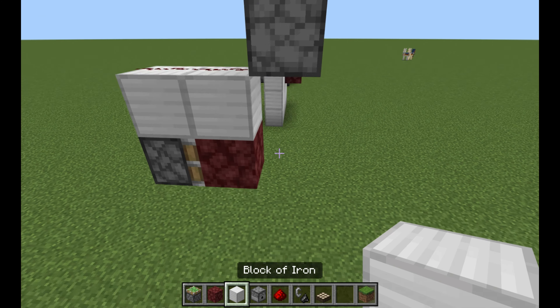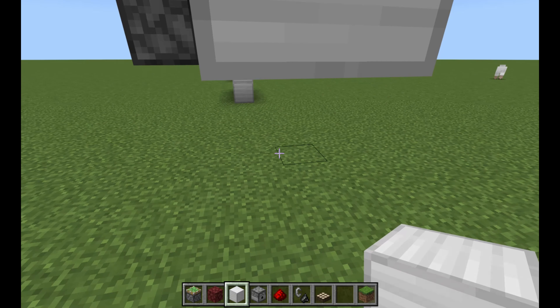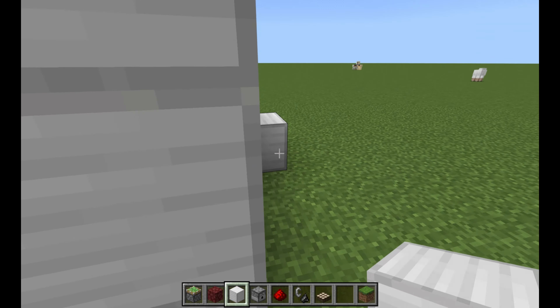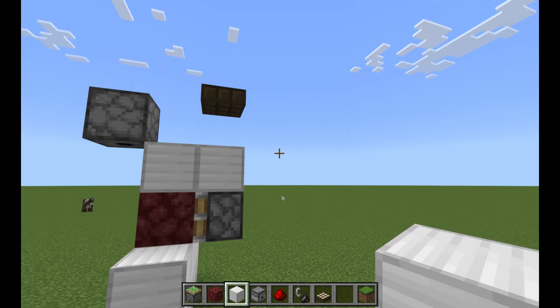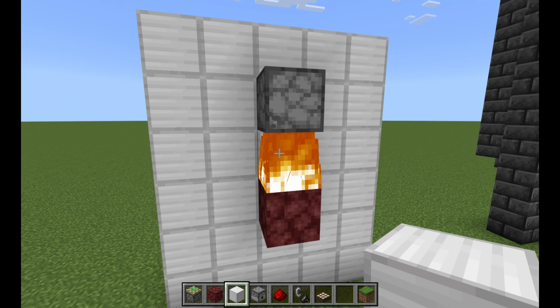If you build this in a wall, the wall intersects right here — so it looks just like this in a wall.